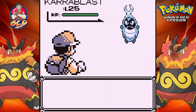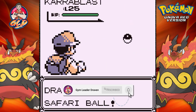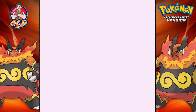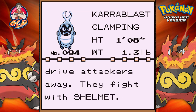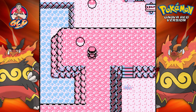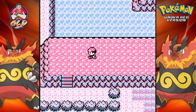Would you look at that — we got ourselves a Karrablast! Did we capture one before? There we go, we caught ourselves a Karrablast. I kind of forgot — can we trade a Karrablast? Karrablast, the Clamping Pokemon: when they feel threatened they spit acid to drive attackers away. They fight with Shelmet.